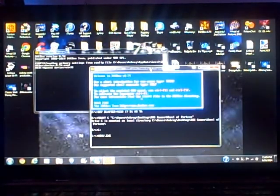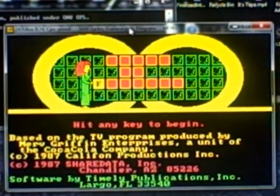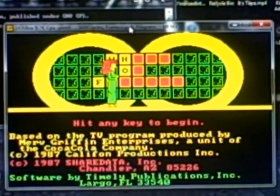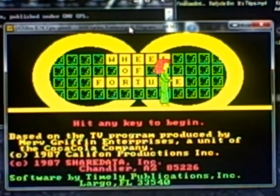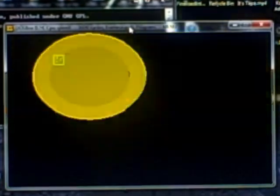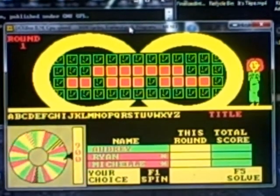In the hopes I get to start a run with this version, let's go ahead and zoom in there, shall we? One player, not a returning player. Here we go. First run category is title. Top dollar value for this round is $1,000, and I'm picking on Ryan and Michelle.